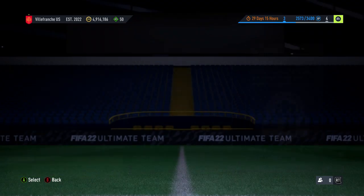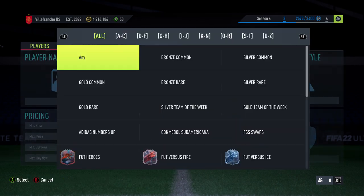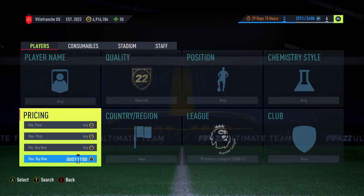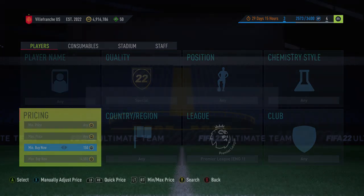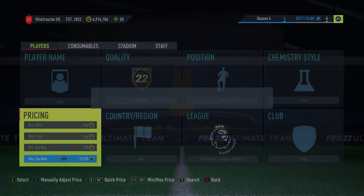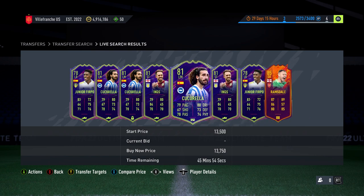Hey guys, welcome to a brand new video. Today I'm going to be showing you a new method that will help you make around 200k an hour. It does change around — you've got to get lucky with how it's working. If you look right now the BPL is currently quite a good league. With the special filter in BPL you see around 13,750, meaning any inform or special card is going for around 13k at the moment, which is pretty good.